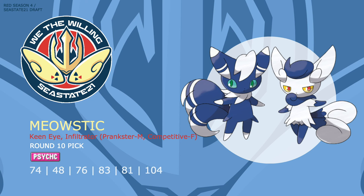Meowstic doesn't have to be just a support mon — with Calm Mind and Prankster it has priority setup, a very good move pool to hit most things for super effective damage, and being a Psychic type doesn't hurt either. Its other ability, Infiltrator, can also be used on an offensive set to hit behind pesky Substitutes. This is a Tier 5 mon that I actually think will help my team immensely, and I'm pretty excited to see what it can do.